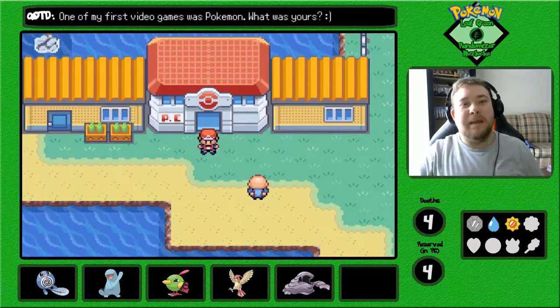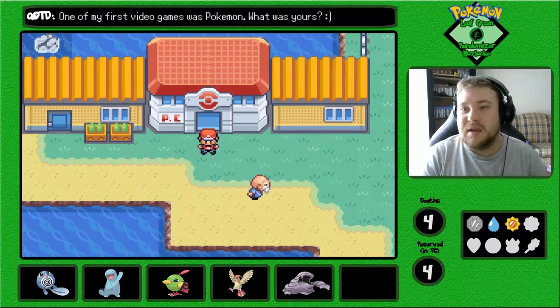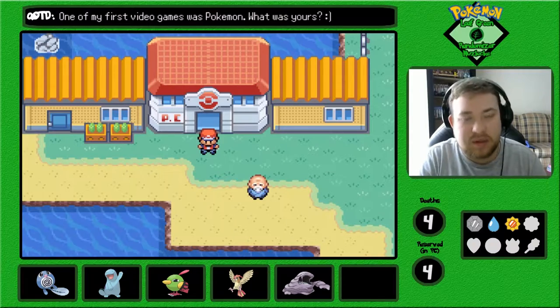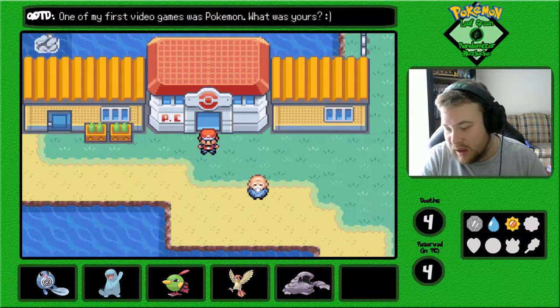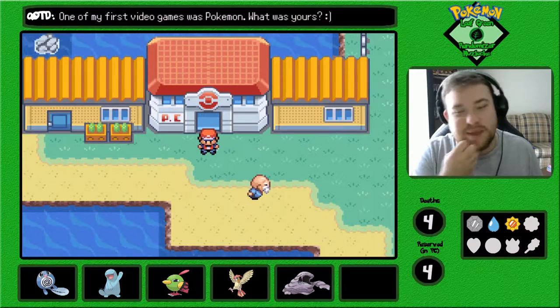What is going on everybody, my name is Chris at ChaosGamer and welcome back to Pokemon Leaf Green Randomizer Nuzlocke. In the last episode, we beat Lieutenant Surge and we got our third gym badge, the Thunder Badge.